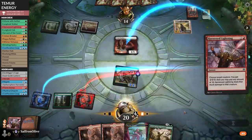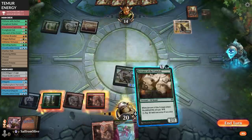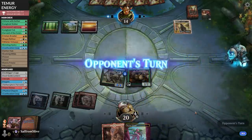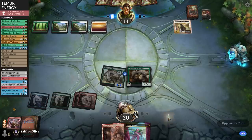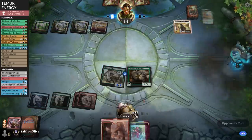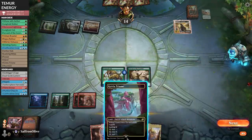Harness Lightning the Soul Warden. Servant of the Conduit — this is all we got, we're out of action. Opponent plays a land — please no Collected Company. Coco. I guess we should have assumed. Coco whiff! That makes me feel a little better.